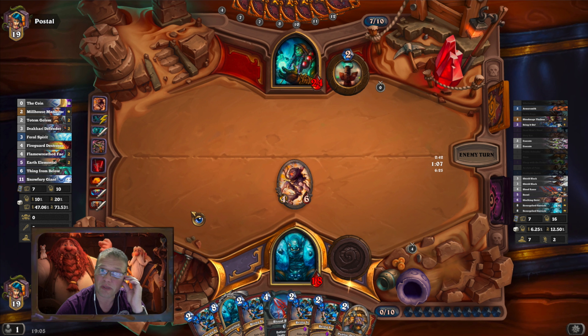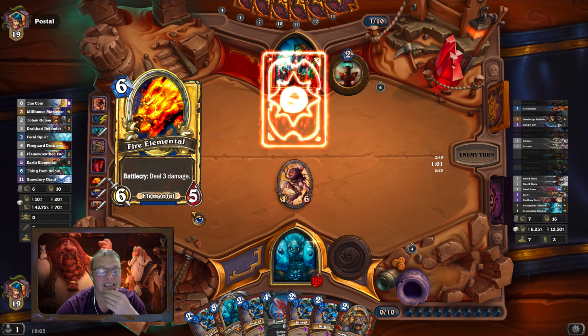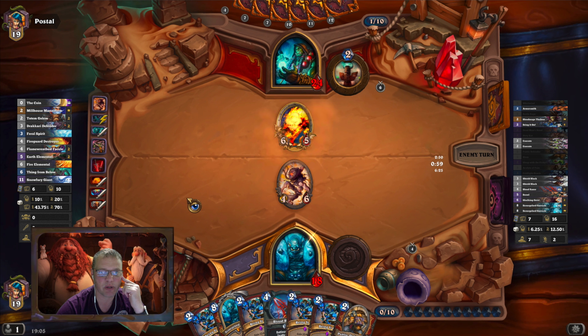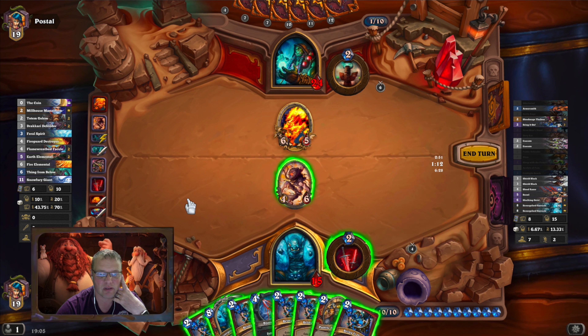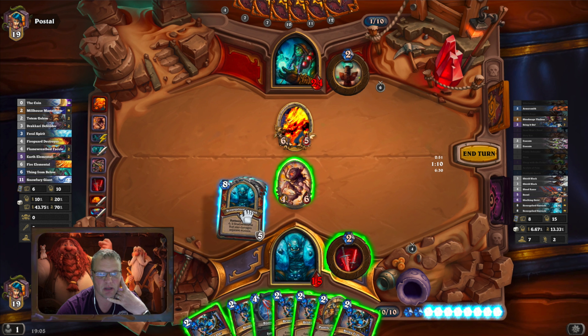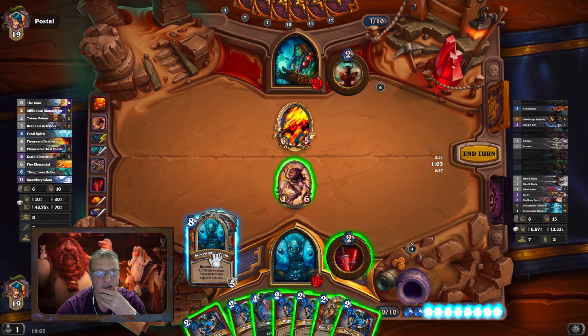His hand is too full for me to use Bring It On just yet. I'll hold on to them towards the end when he's got nothing left in his hand. He just keeps coming out with these big minions. Bring It On — that's what I want... wait, a card I can't use right now. Let's get this running again — gives me another five health.